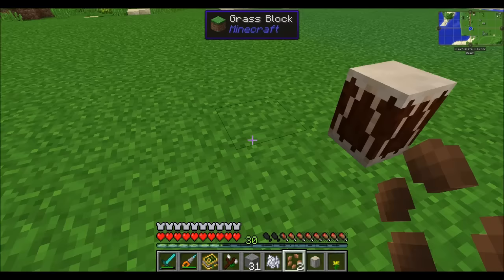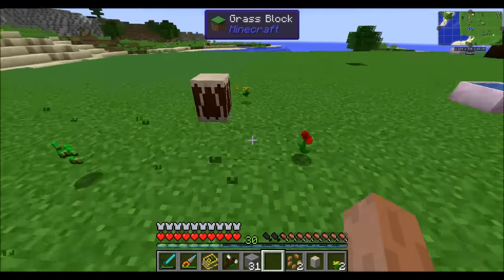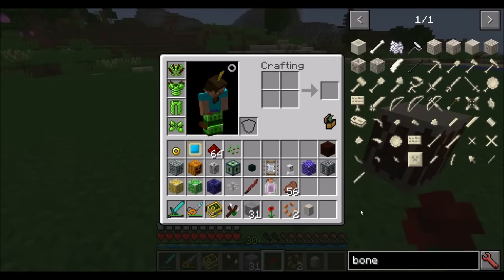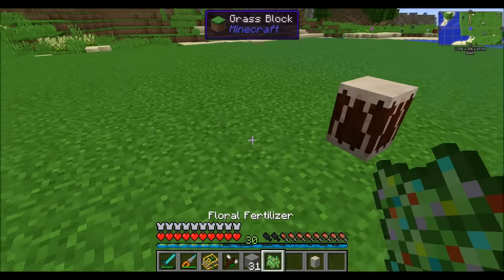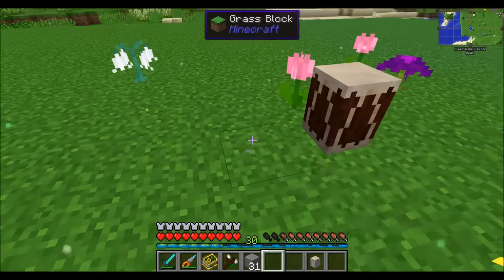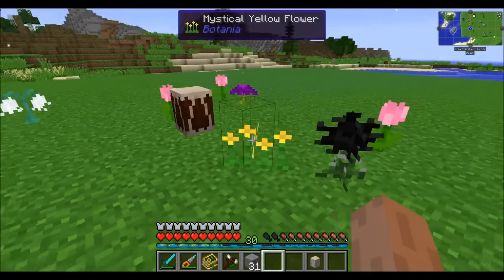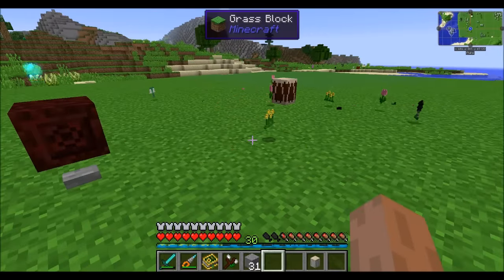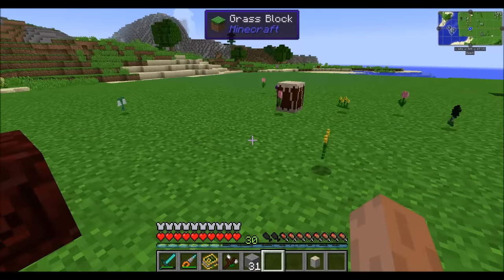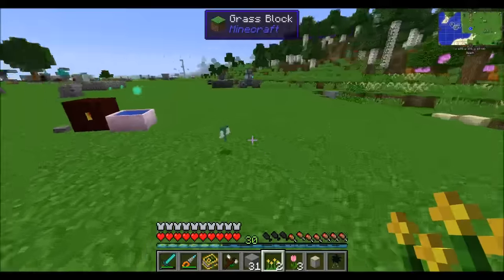The mana burst will even travel through tallgrass and flowers, so it works well to clear out stuff. This is especially useful if you want to set up an automated farm with, say, floral fertilizer — floral fertilizer will automatically plant down floral flowers. And don't forget the Jaded Amaranthus, which will also automatically place down flowers nearby. If you had a hopperhawk nearby, it would automatically pick up the flowers and put them in a chest — now you've got an automated way of collecting Botania flowers.